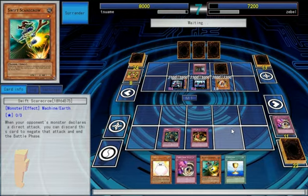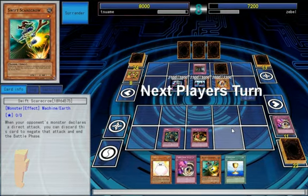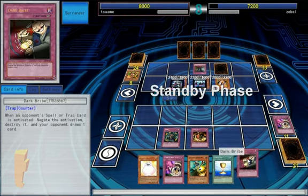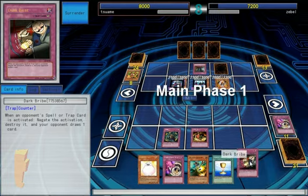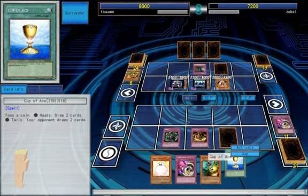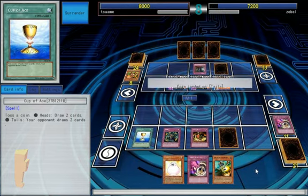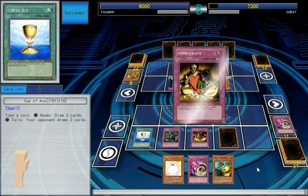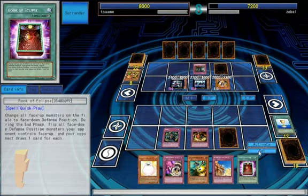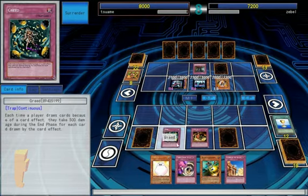I've got Scarecrow. At this point it's just a war of attrition. So I can drop Dark Bribe. Throw a Cup of Ace — even if I hit Tails, he draws two, I draw two. You can set Book of Eclipse. Getting close to Blasting the Ruins.